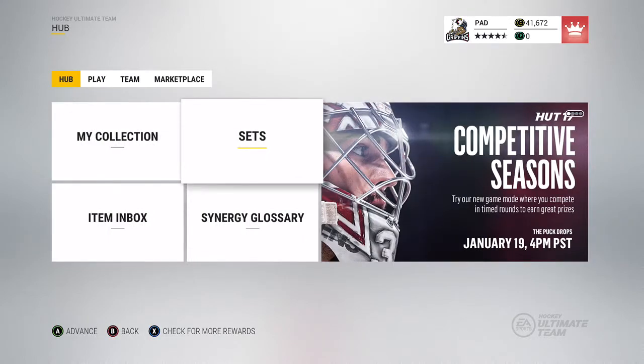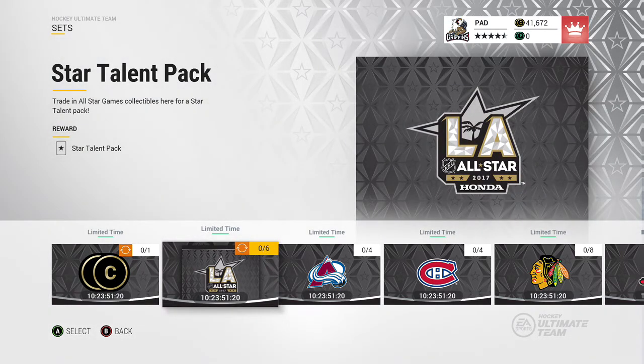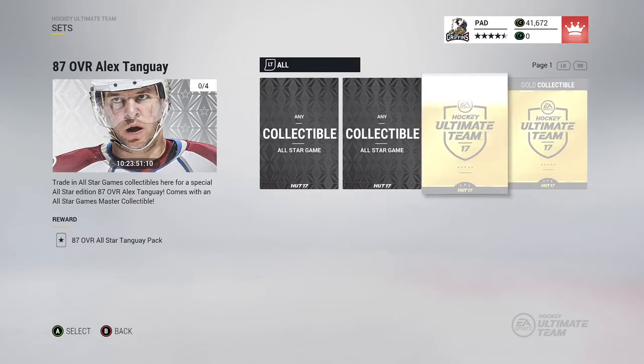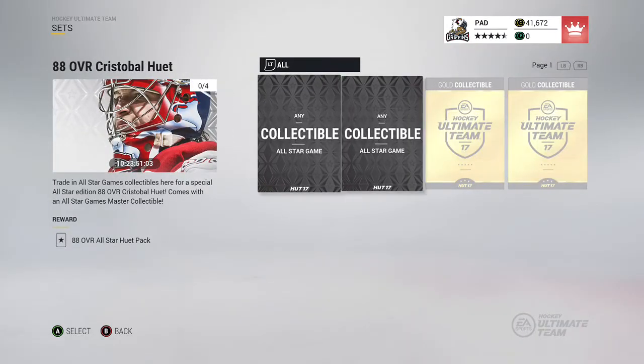We have the all-star sets. These are actually pretty damn good. The all-star sets — obviously the 2017 all-star game. Basically this is trading an all-star collectible for coins. You can continue a random reward between 2,500 and 1 million coins. Trade six of them for an all-star talent pack. You basically have one for an 87 Alex Tangi. You need two all-star collectibles and two gold collectibles to get him. And for this we have two all-star collectibles and two gold for an 88.